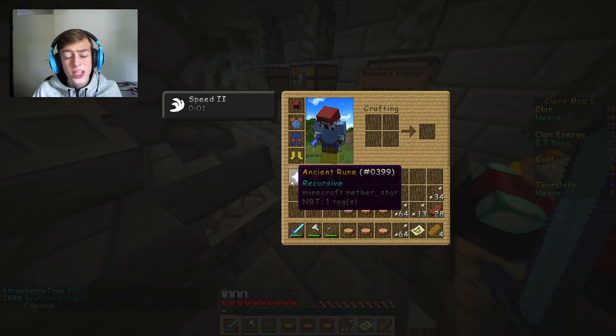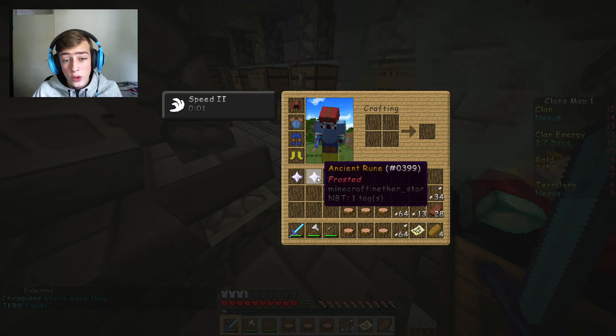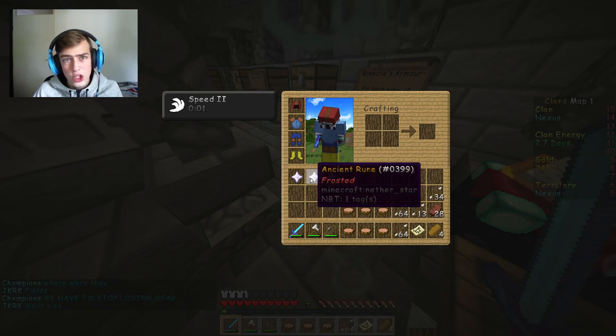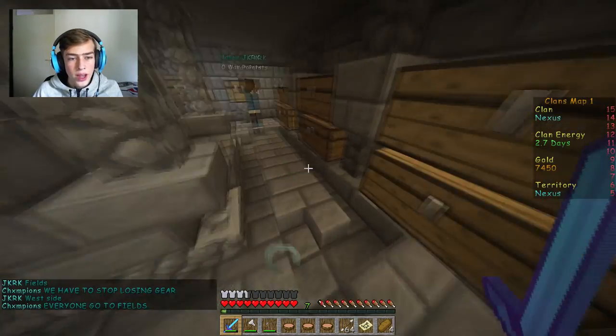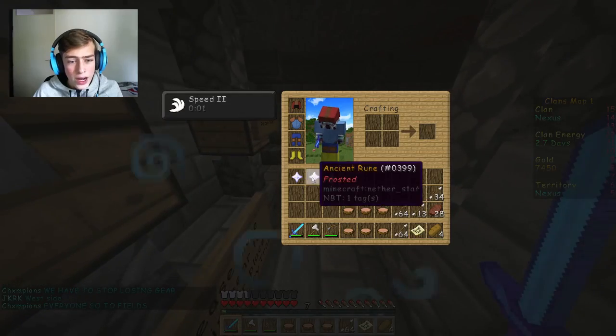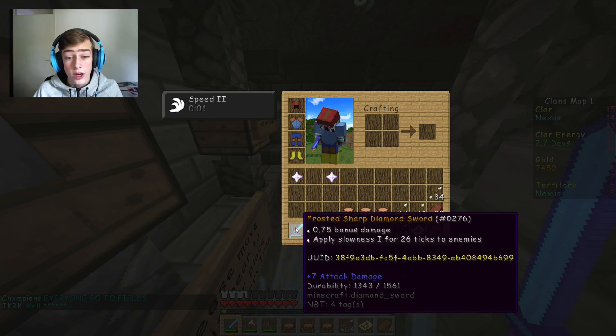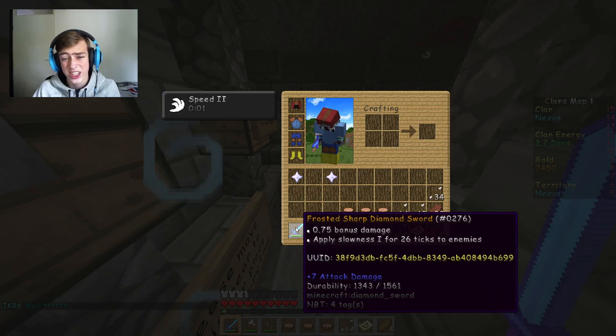I have Recursive, which I believe makes your bow deal extra damage. Frosted — you can apply that to your sword and give slowness to your enemies. And Inverse for Reverse Knockback on my bow. So I'll just apply them right now. Frosted — does it work? It does work! It applies slowness for 26 ticks to enemies. That's great.